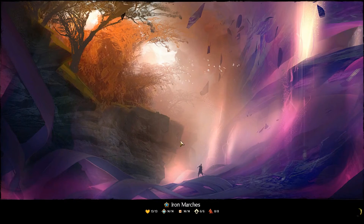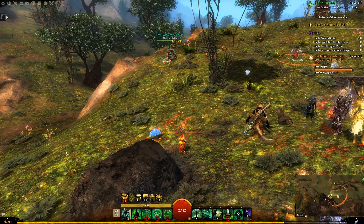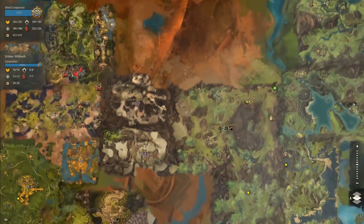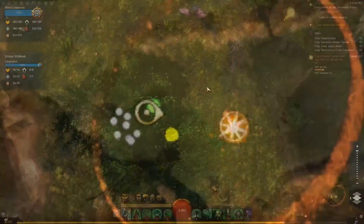You get sent to the next zone, which is pretty handy. The rotation goes Brisbane, Kessex, Snowden, Lornar's, Dredgehaunt, Diessa, and then Iron Marches — so it cycles from Maguuma to Kryta, to Shiverpeak Peaks, to Ascalon, and then back to Maguuma.